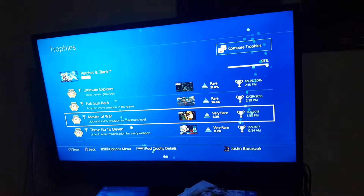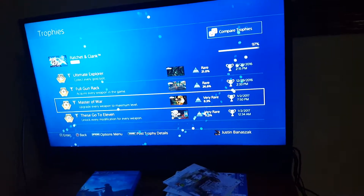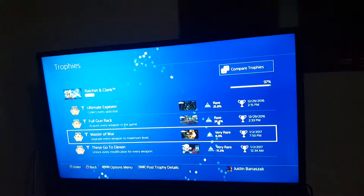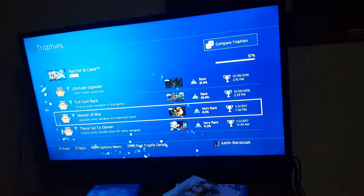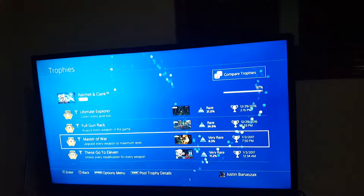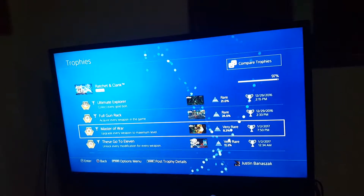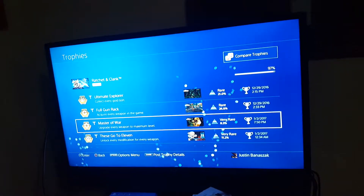This is the spoiler for the final boss — defeat Doctor Nefarious on the Deplanetizer, which is the last area you have to go to. He is a very simple boss if you're using the Rhino Extreme, which is the strongest weapon in the game. Getting the Rhino Extreme requires finding cards; two of the first cards can be found on the Iron Plant and Rilgar.